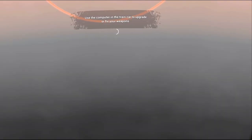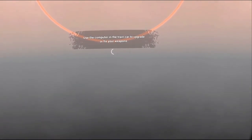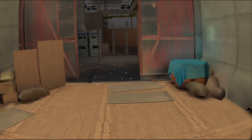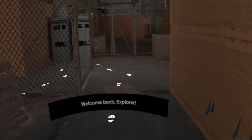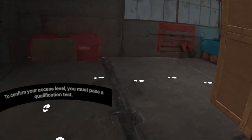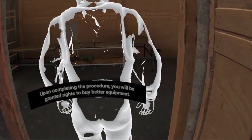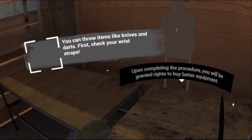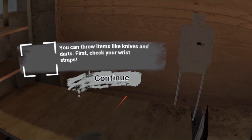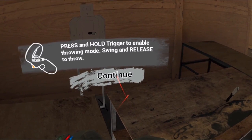Oh, we're getting paid for our training. Welcome back, explorer — this is the UNPSC training facility. To confirm your access level you must pass a qualification test. Upon completing the procedure you will be granted rights to buy better equipment. Press and hold trigger to enable throwing mode.